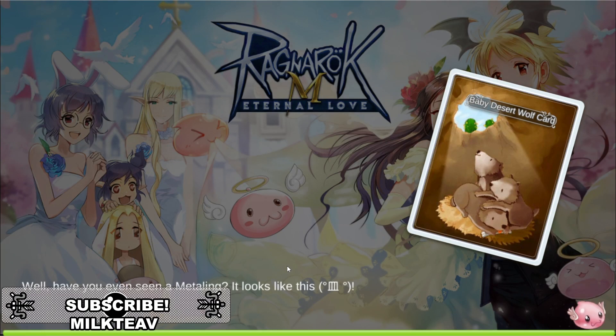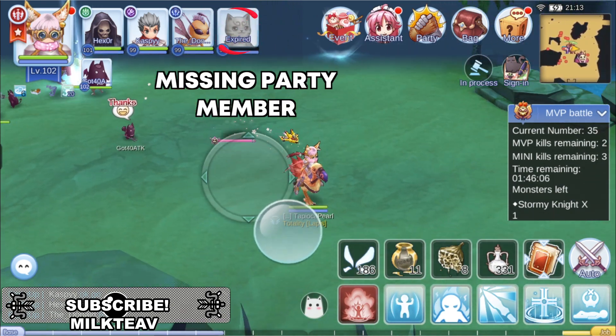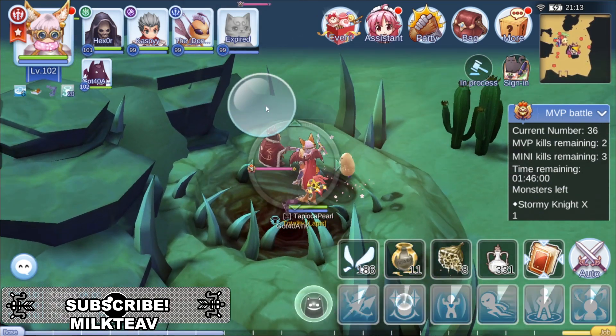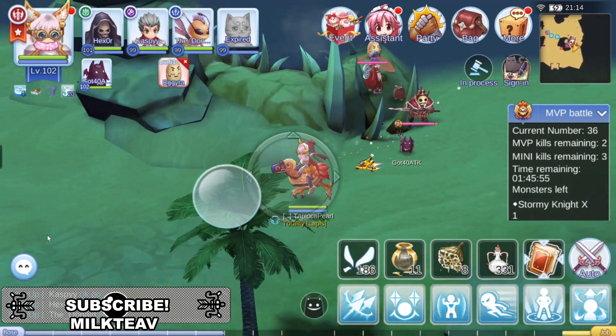Now let's go to the actual gameplay. When you are first teleported into the map, there is currently a bug where some party members will not be in the party, so the first thing you want to do is reparty and regroup. Talk to your party beforehand and agree on what MVP or mini boss to hunt, so once you're in the match you don't have to worry about it.